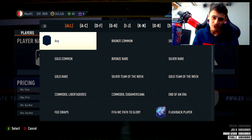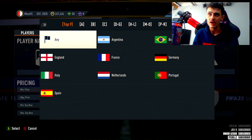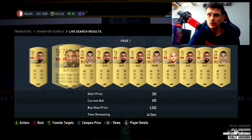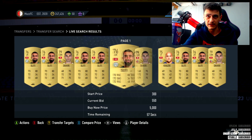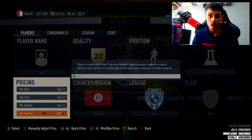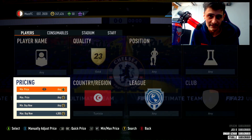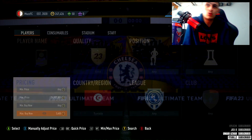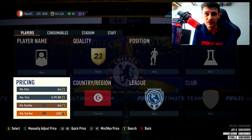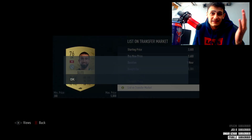Next up, a low-tier undercover filter. Go to gold common and filter by Tunisia. Tunisian players have gone up because you need them for objectives. There are only three gold Tunisian players in the entire game — Sliti, Khazri, and Khalifa by the looks of it. Check your club first — easy 3.5k to 4k. Tax is about 200 coins; snipe for 3.3k and list for 3.6k. Easy coins, boys.